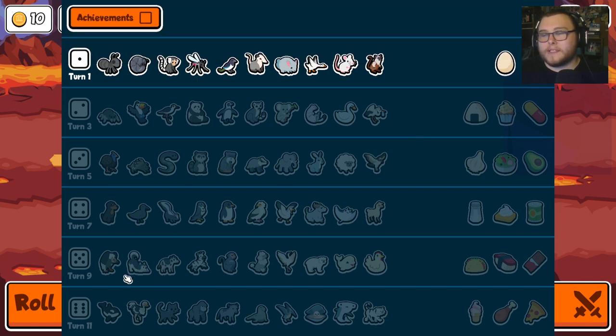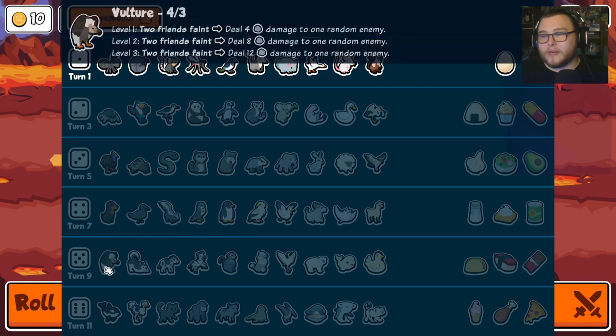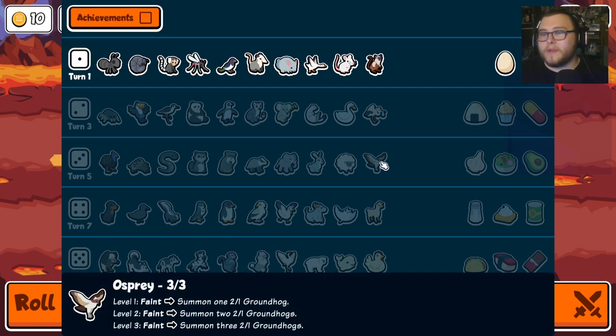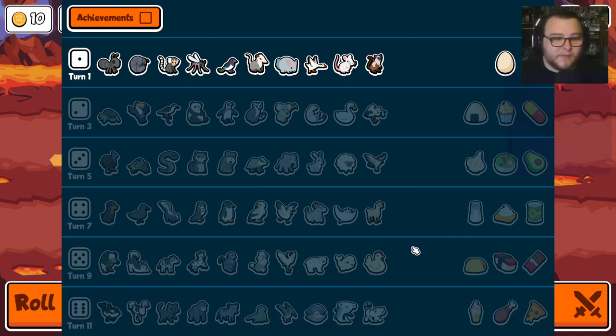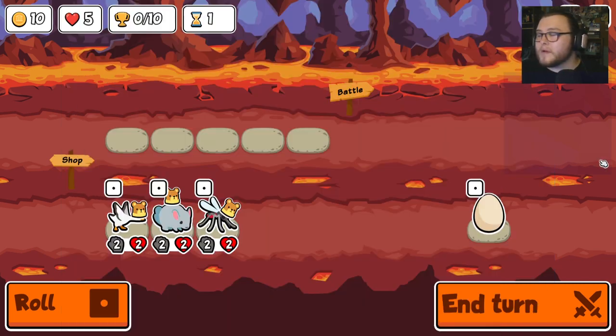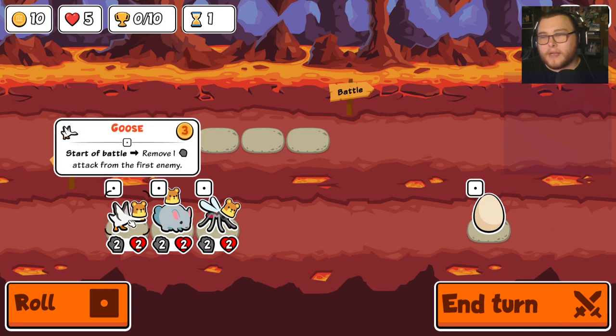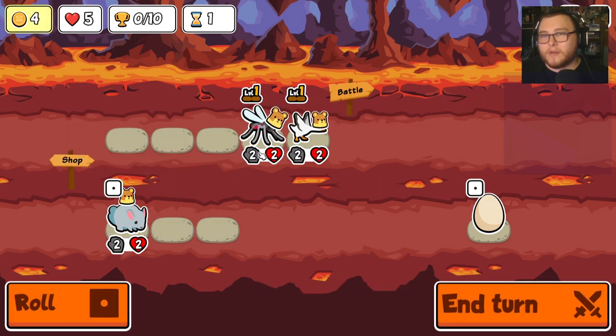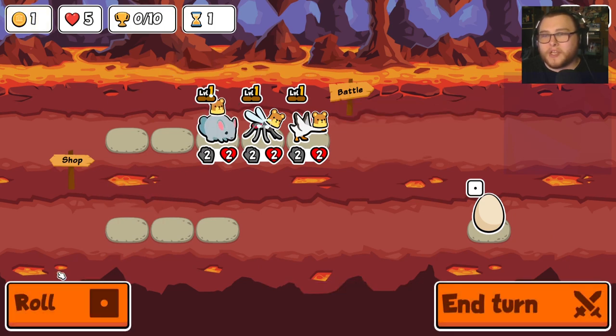No food. Husky plus poodle could be interesting. Vulture maybe — a vulture, osprey. We'll try some stuff. For now let's go goose. We'll go mosquito, and we might as well take the chin chin for the extra money.